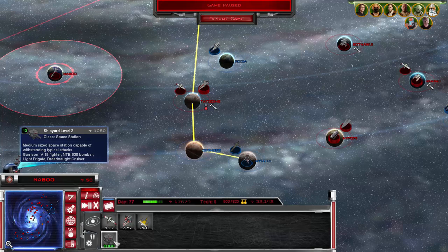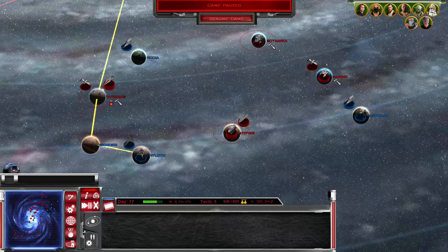Let's get a few more space stations online. Naboo — how are you doing? Level 2 space station and a bunch of Naboo fighters? Yeah, let's do that.